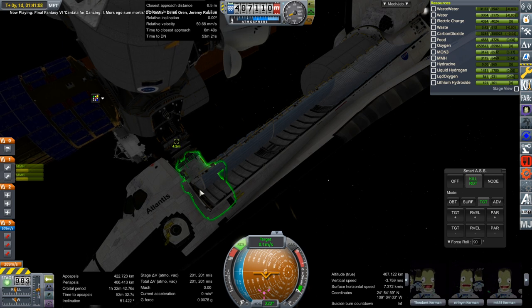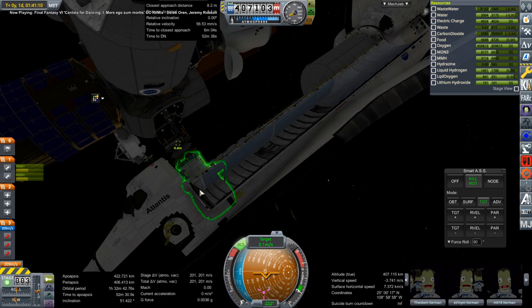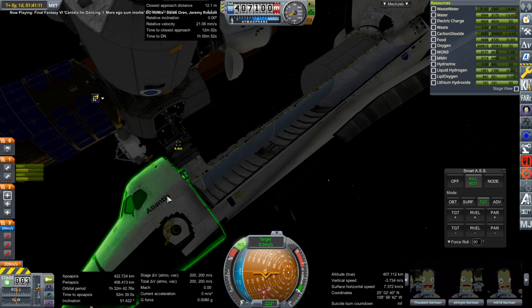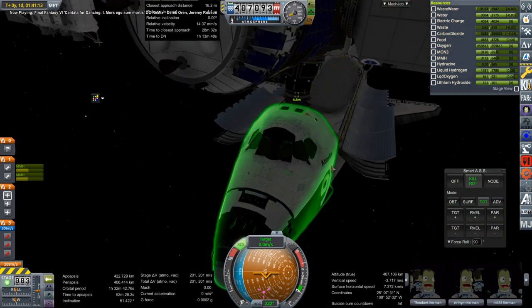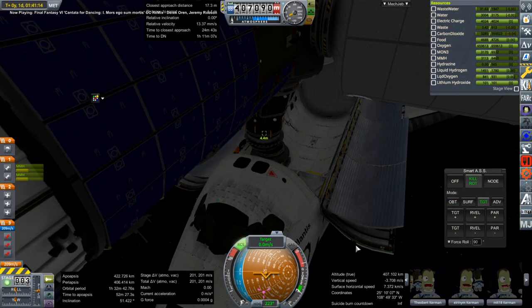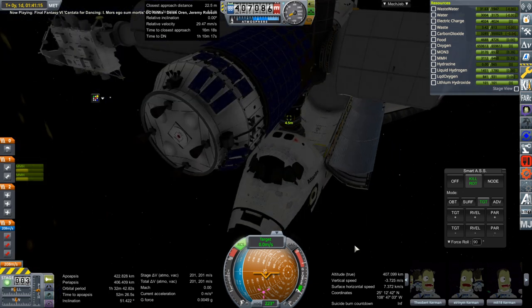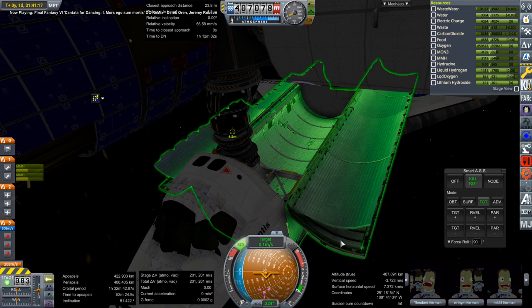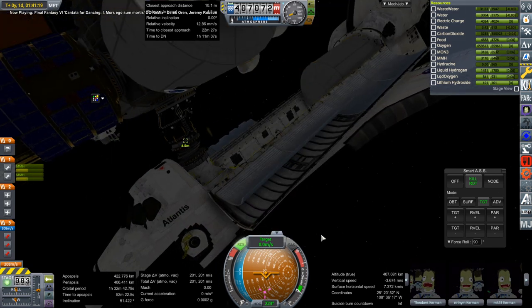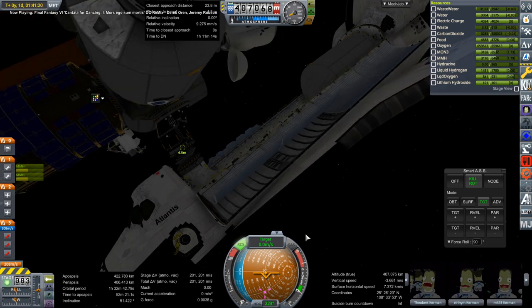I'm having to control from the cockpit in order to have the kill rotation on SmartASS work, which I dearly want. So orientation had to be by eyeball basically. If I try to control from the docking port and use either SAS or SmartASS, it starts oscillating out of control — wiggling a little bit, then more and more. Here we are docking with our first crew in Solar System Tourism.